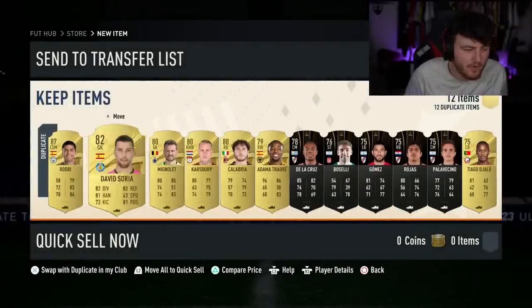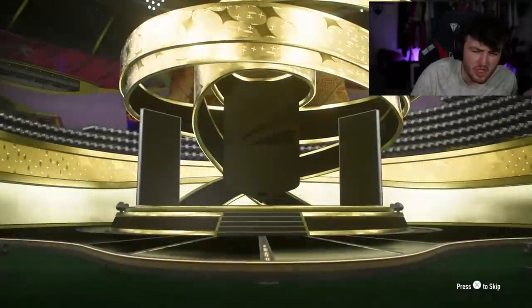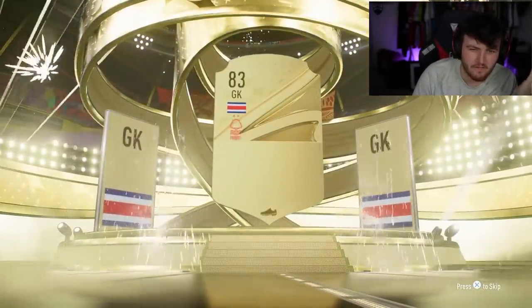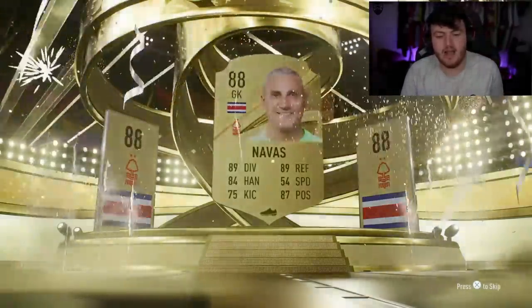No dangler Benteke this time, but solid — I'll take that. We've got a 1083 plus pack now. Papan to glory — who does a rise to glory around Papan? It'd be so funny if you got the Fut Fantasy hero Papan in this pack. Cheeky little Kelo Navas though. Come on, dangler — please have Papan in there.